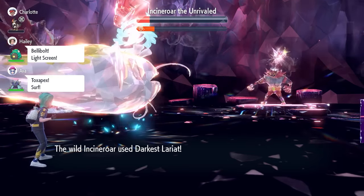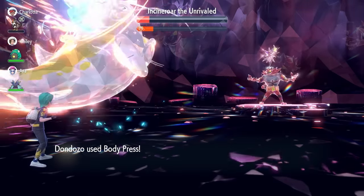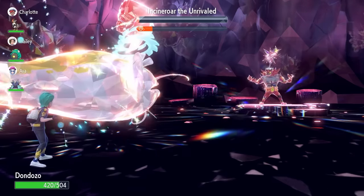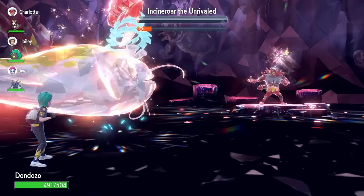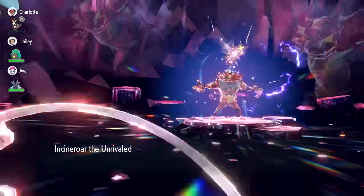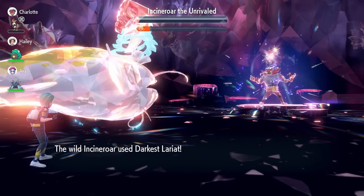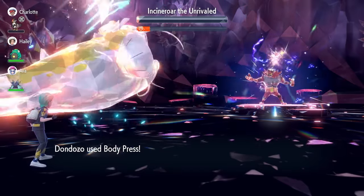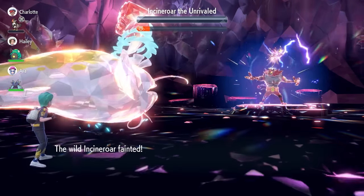As I mentioned at the start, you do want to PP Max that Body Press, but we still have plenty left. Even if you haven't PP Maxed it, you probably have just enough to beat the raid if everything goes as planned. One more Body Press is going to be enough to take down this Incineroar. Incineroar fires off one final Darkest Lariat trying to take us down, but it's not going to be mighty enough as we're able to vanquish this Incineroar.